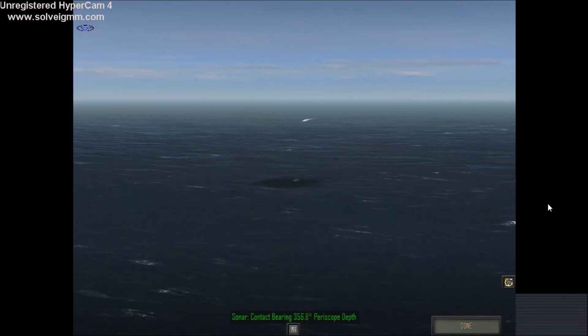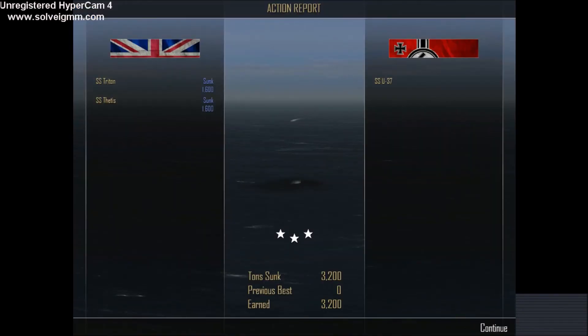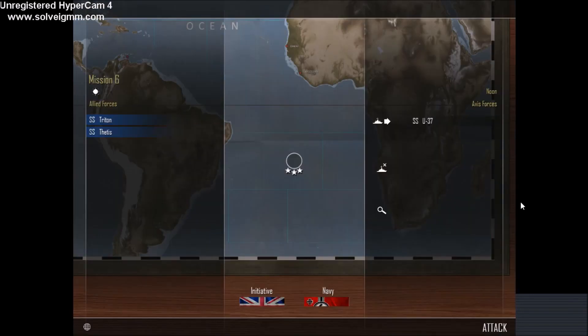Submarine on submarine combat — unique to Admiral Playerofsky. I've never seen this done anywhere else. Action report: on the British side, the submarines Triton and Thetis were sunk for 1,600 tons each. On the German side, U-37 received no damage. Three stars. 3,200 tons sunk and 3,200 renown earned. If you have suggestions for custom battles, drop them below. If you enjoy the content, please like, comment, share and subscribe — tick the bell for notifications so you don't miss an upload. Thank you for watching, I hope to see you in my next video. Bye bye for now.